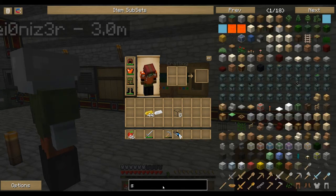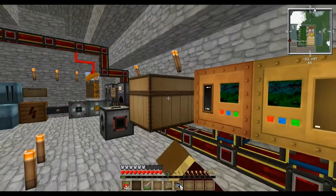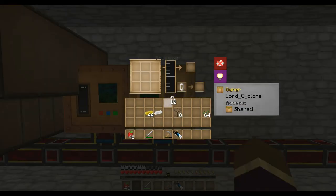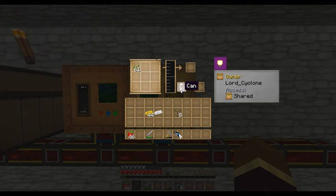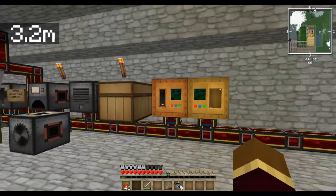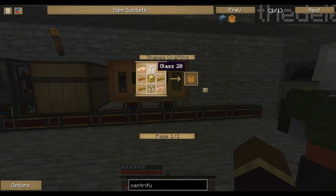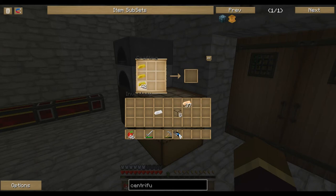Next we need to make a Centrifuge. We're going to need some seed oil, so we'll take some seeds. Cans are just three tin in a triangle shape. Put the cans in the Squeezer and the seeds here, and hopefully it will start squeezing. There you go — getting some seed oil! It should fill up the can. You need about 50 seeds per can, which is a lot. The Centrifuge is made with sturdy casing and copper and glass. A Centrifuge is basically used to extract materials from other stuff.